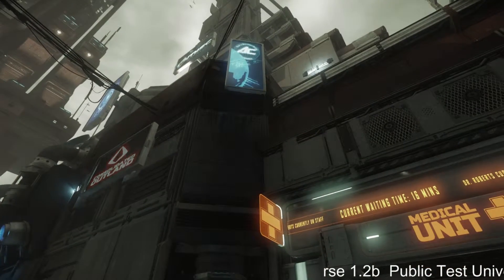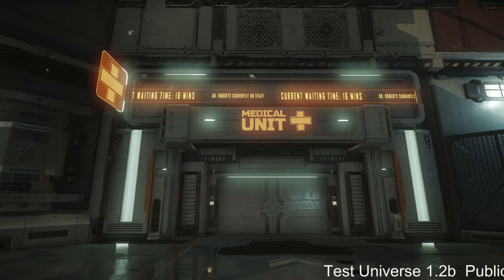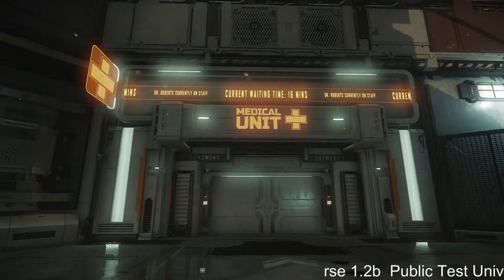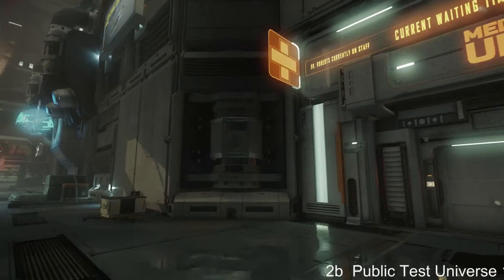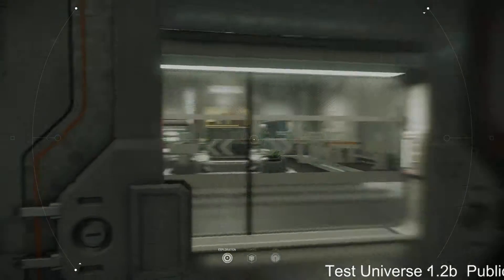Hello all and welcome back to Star Citizen social module. Now we will be showing you all the items in the medical unit. There's a 60-minute waiting time to see Dr. Roberts, so let's go and check out the items in the medical unit.